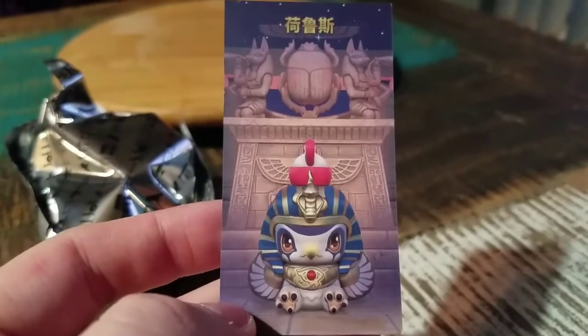So we got the little bird. I'm trying to think of which Egyptian god that is, but I can't. It does have a little silky packet in there.